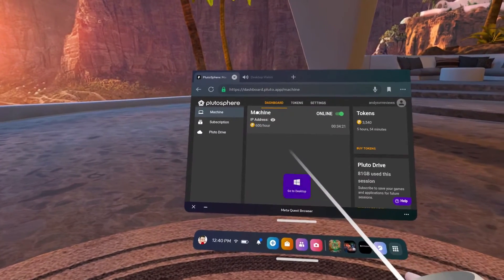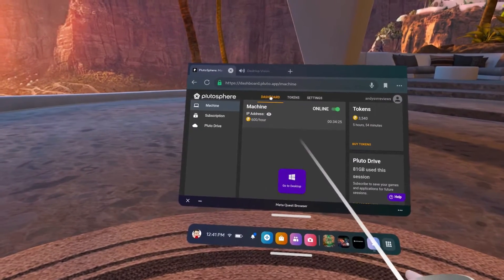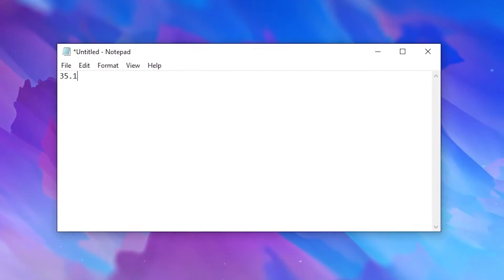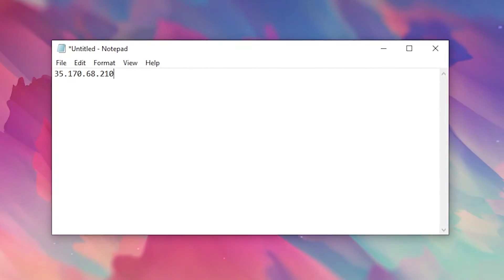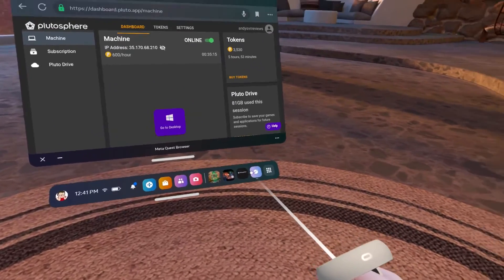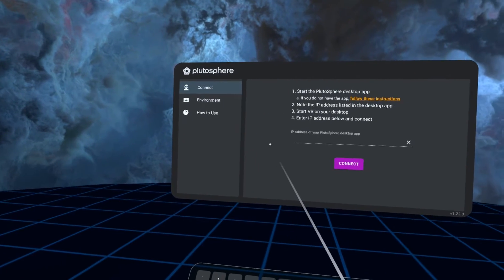When the game finishes downloading, quit out of the virtual computer and go back to the Plutosphere dashboard. On the Plutosphere dashboard, click the eyeball icon — that's going to reveal the IP address of your virtual computer. You're going to have to write it down, type it into your phone, or do something so you remember it, because we're going to need it for the next step. Once you have it noted, open the Plutosphere app we downloaded at the beginning of the video, click connect, and enter the IP address.